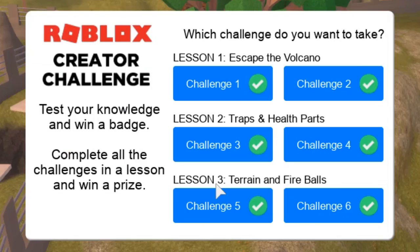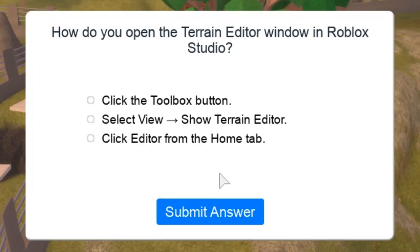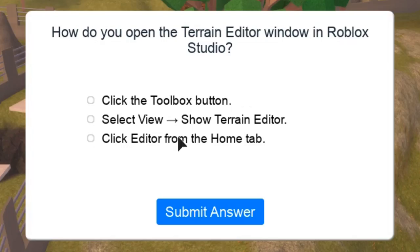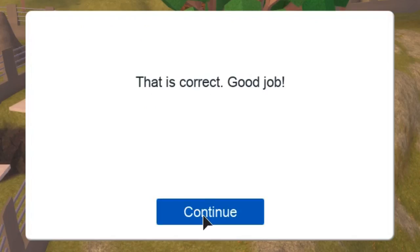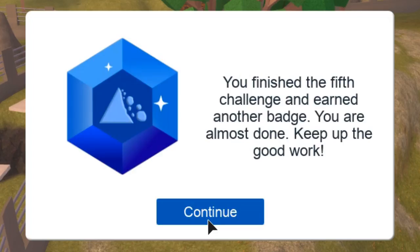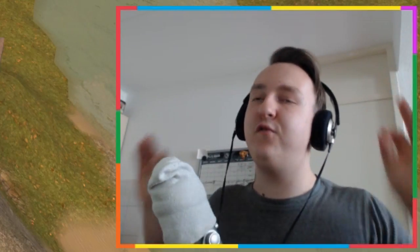I think that challenge is complete! Time for a badge. What terrain tool lets you build new terrain? Add - that one was easy! How do you open the terrain editor in Roblox Studio? From 'Home' and then 'Editor' - yes, click Editor from the Home tab, yes! What brush lets you quickly remove terrain? Subtract - that's it! Only one more and then I'll have finally completed it without cheating - I finally did it fair!